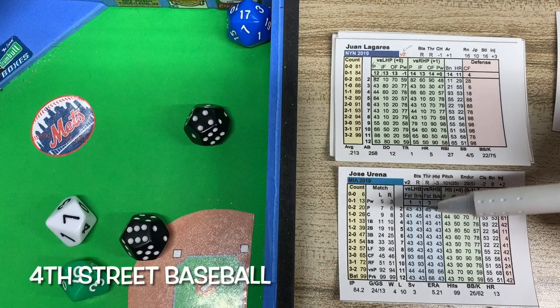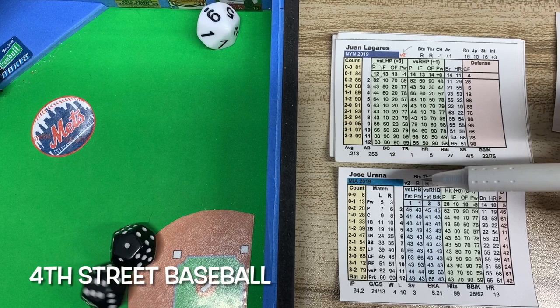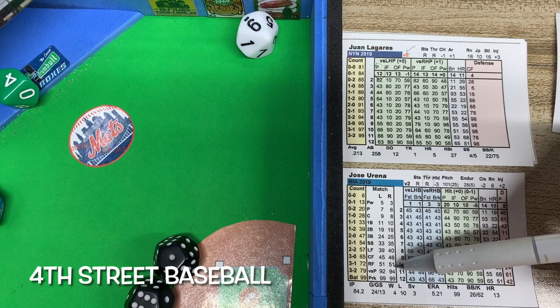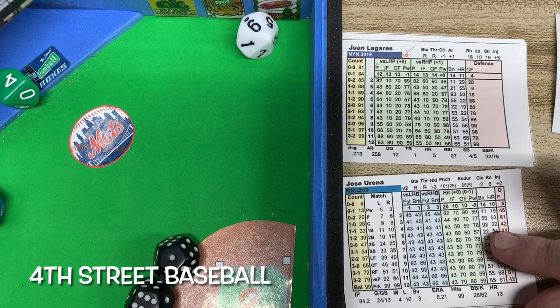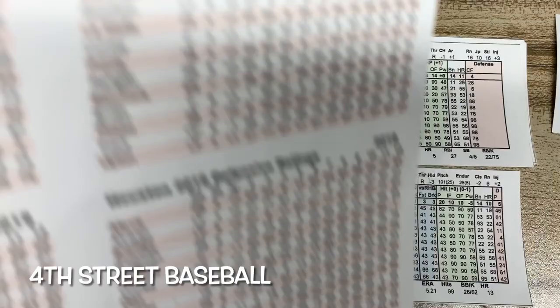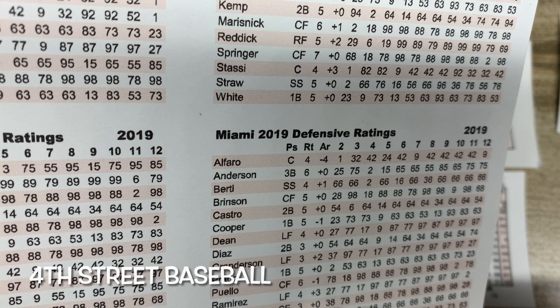Again we roll the dice and look for that matchup against a righty, because he is a righty. The result is a 49. Versus a righty, 47 to 51 is to the right fielder. So we look up the matchup with the right fielder — JT Riddle is out there — and use his defensive chart.